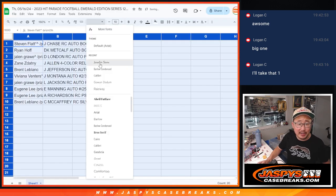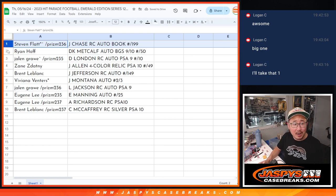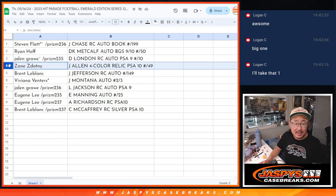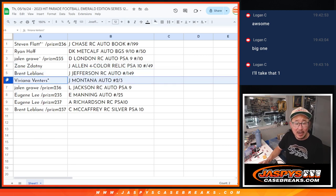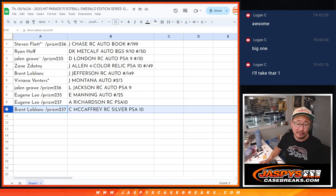Here's how it shakes out for everybody — guaranteed something. Steven with the Jamar Chase rookie auto book, 199. Ryan with the DK Metcalf rookie auto, BGS 9-10, out of 50. Jalen with the Drake London rookie auto, PSA 9, out of 10. Zane with the Josh Allen four-color NT relic, PSA 10. Brent with the Justin Jefferson rookie auto, out of 149. Viviana, Last Pot Mojo, the Joe Montana autograph, two out of three — all aboard the Big Hit Express! Jalen with the Lamar Jackson rookie auto, PSA 9 — the case hit. Eugene with the Eli Manning auto, out of 25, plus the Anthony Richardson rookie Silver PSA 10 Rookie Flashbacks. And Brent with the Christian McCaffrey rookie Silver PSA 10.